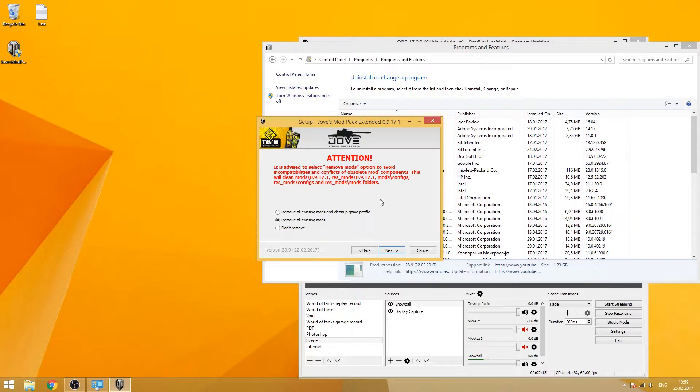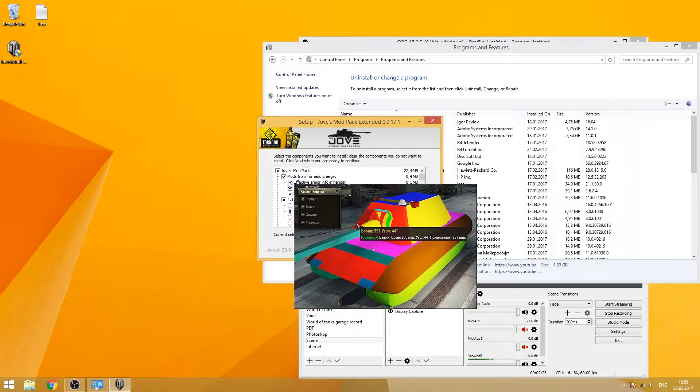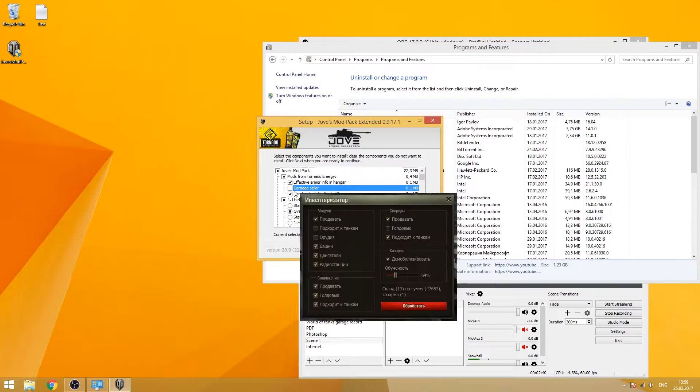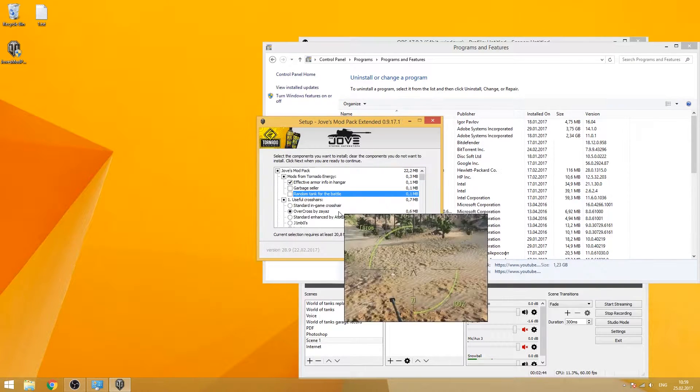Actually there are plenty of mods here, so maybe you can find all you need in this mod pack. Set the path to your World of Tanks folder, and this is the list of mods from which you can choose. You can tick and untick mods as you want. Unfortunately, some mods like the garage seller have text only in Russian, so there's not much use for English speakers. Random tank for the hangar? Nah, boring.